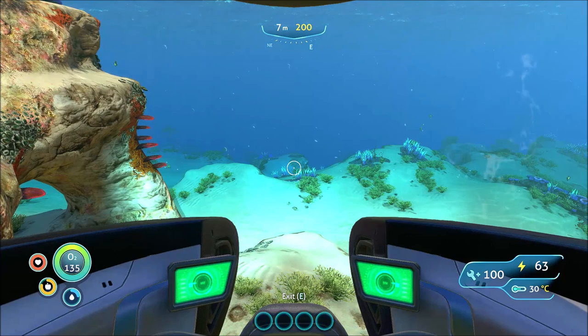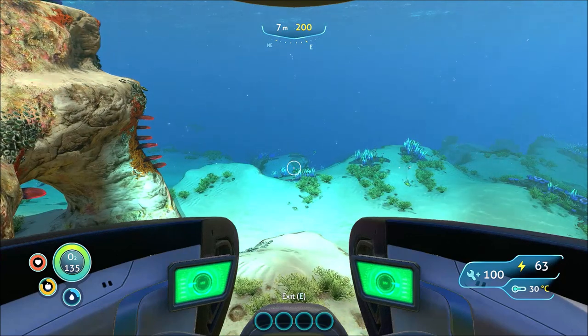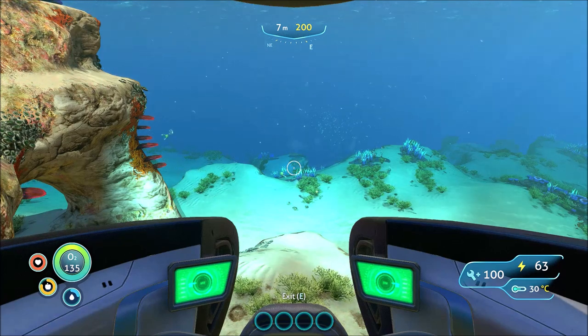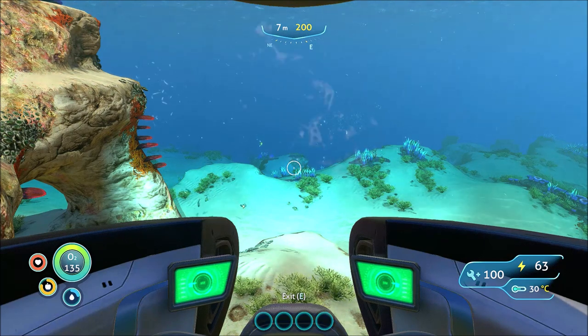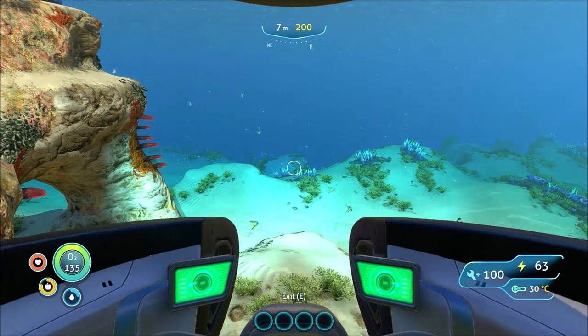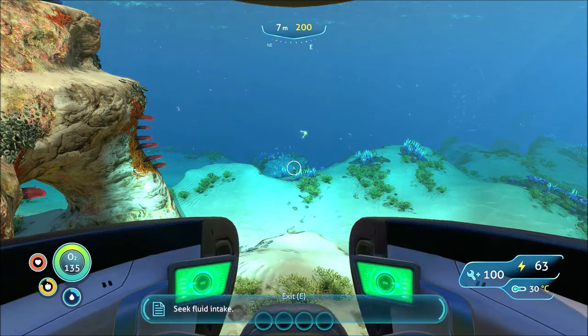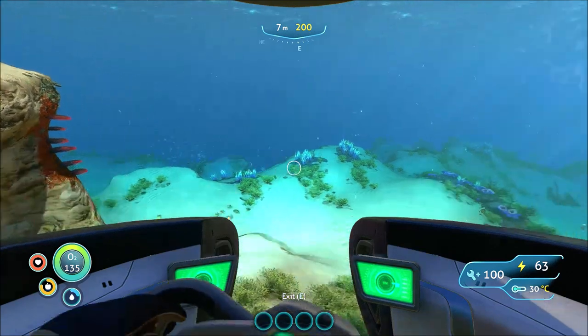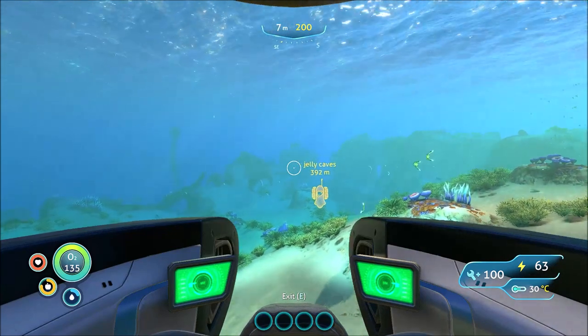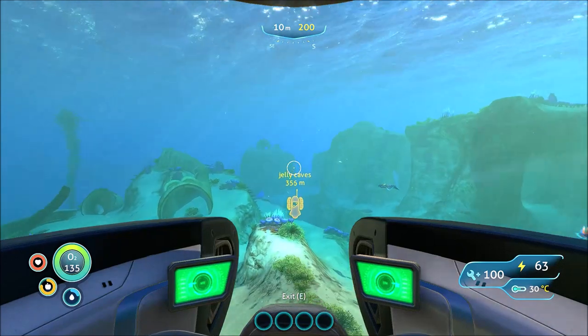We are back at start and there's one more location I want to show you — the jelly shroom caves, specifically one particular entrance. There's more than one entrance because it's actually quite large, but there's one location I go to every single time. When you drop down, the Degasi base is right there and it makes it so much easier to get all the goodies inside. I'm only at 200 meter depth, which is pretty much the top of the ceiling of this cave. We want to go southeast and south right in the middle.